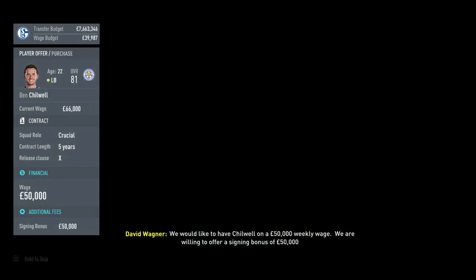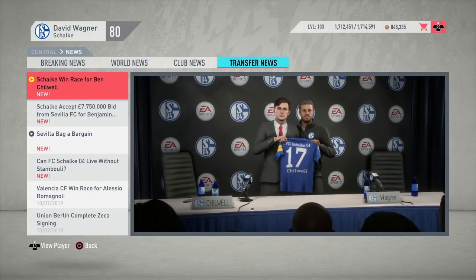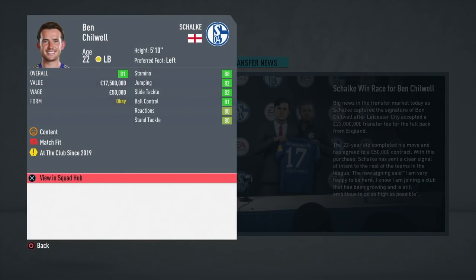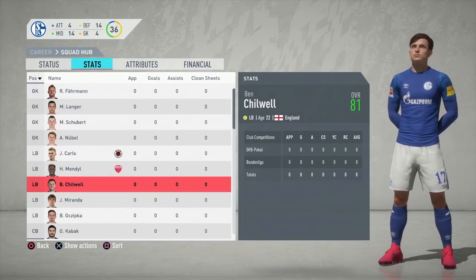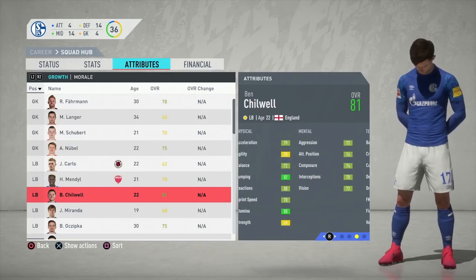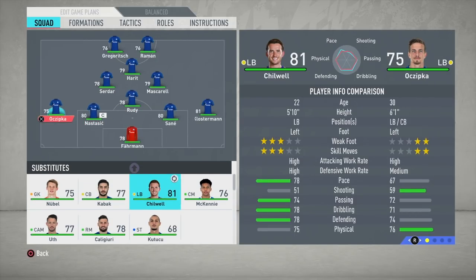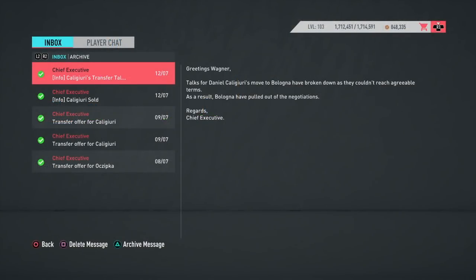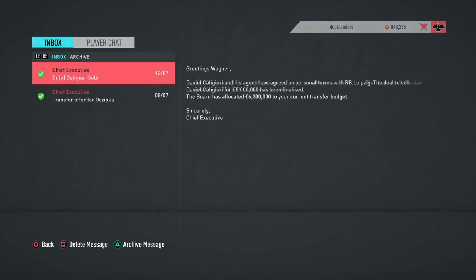Ben Chilwell, out of the three, is the highest rated at 81 overall, only 22 years old, and like Klostermann grows to 85 rated — potentially into the high 80s. He's perfect for the Schalke system with bags of energy, great pace, good going forward and at the back, which is very important for a modern full back in a team with no wide midfielders or wingers. We spent five million over market valuation, signing him for 23 million.